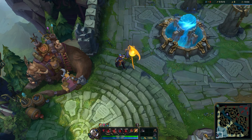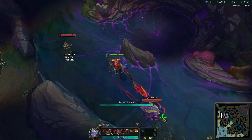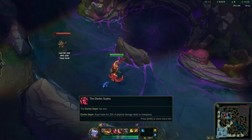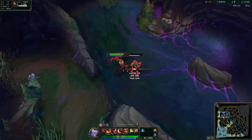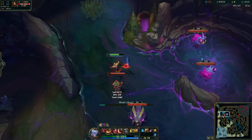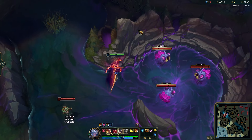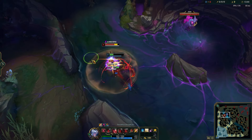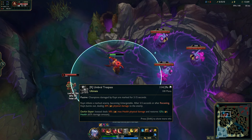Now let's move to Red Kayn, also known as the Darkin or Rhaast. Upon transformation, Kayn's abilities shift to focus on sustain and crowd control. His passive, The Darkin Sight, grants bonus magic damage and enhances his dueling capabilities. Reaping Slash still deals physical damage but now heals for a percentage of the damage dealt to champions. Blade's Reach transforms into a powerful swing that deals physical damage and stuns enemies — additionally, hitting a champion grants Kayn a portion of his maximum health, making his sustain in teamfights insane. Shadow Step is similar to base Kayn but you'll need it more because Red Kayn is pretty slow. Umbral Trespass remains a deadly tool, allowing Kayn to enter an enemy champion, deal massive damage, and heal for a percentage of the target's maximum health over time.